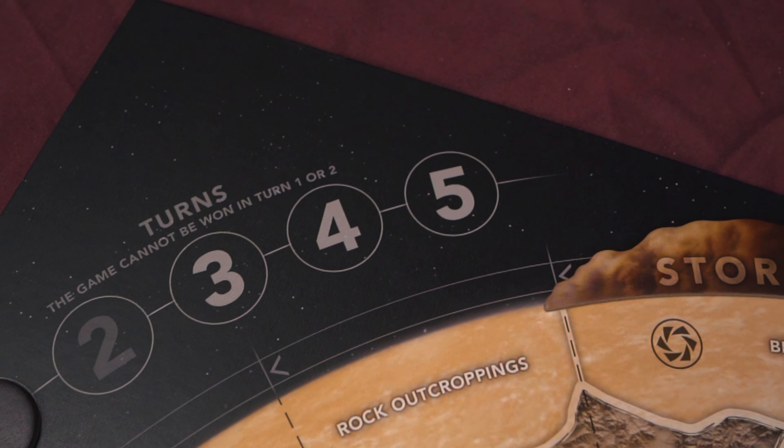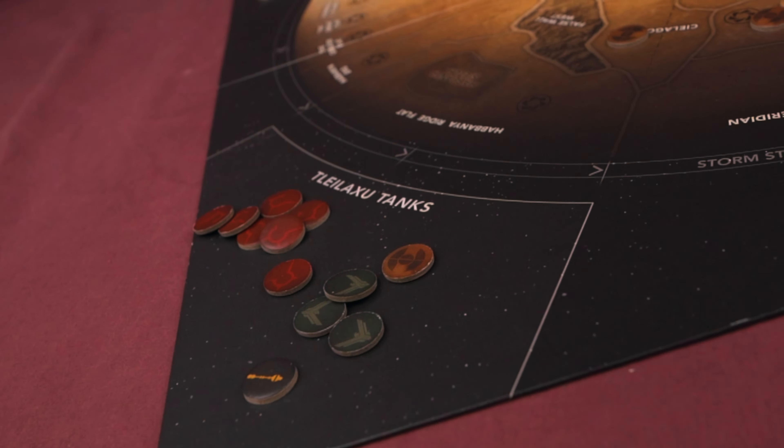So what do we like about Dune: A Game of Conquest and Diplomacy? First, it's a lot shorter. The box says 45 minutes to an hour — probably more like an hour and a half with four players — but it's much shorter than the Gale Force 9 Dune. I've played that with six players and it's gone four to five hours, which is mentally draining. This streamlined version comes with some compromises, but the shorter length is very welcome.